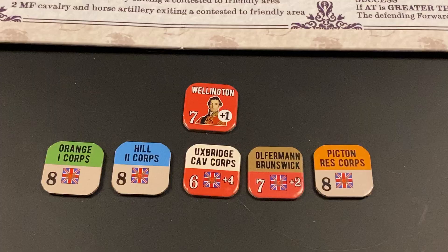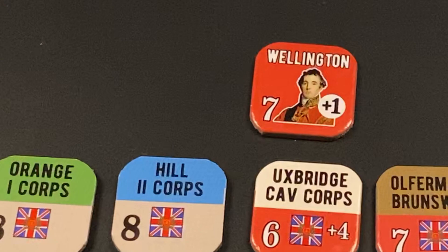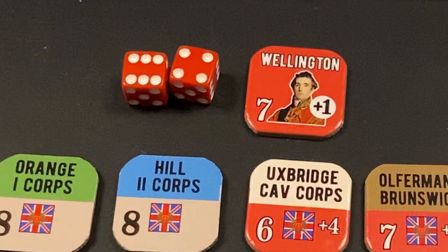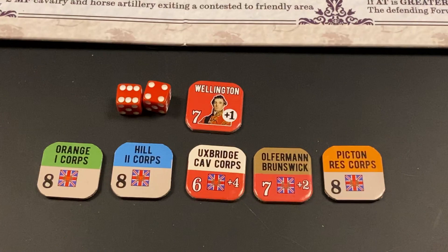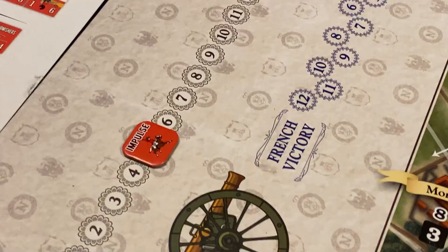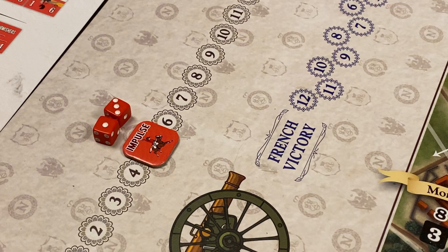For the Anglo-Allied 5th impulse, Wellington wants to perform again that special double move action to move units from two corps — Hill's and Picton's. We roll 2d6 and need 7 or more. The result is a 10, so the double move action is performed on the board. The only counter flipped is Wellington's — he is now spent — denoting the commander's personal involvement. The units participating in the double move are not flipped to their spent sides. We perform the sunset dice roll and the roll is a 4, so the action phase will end unless a player performs a sunset dice roll cancellation.